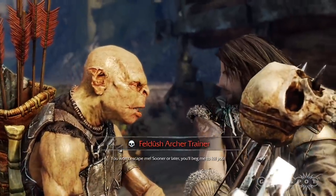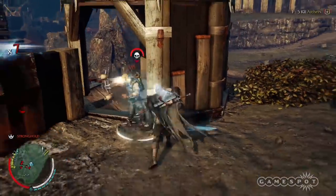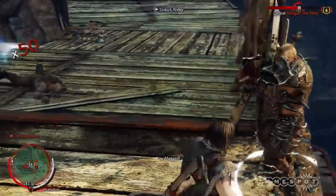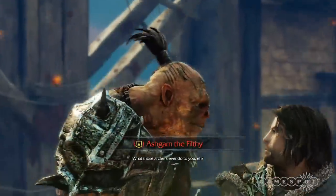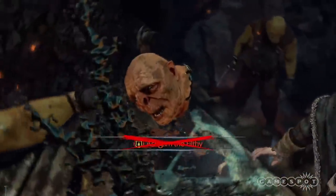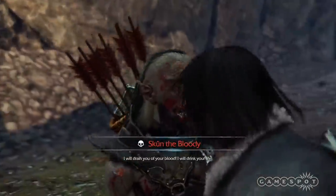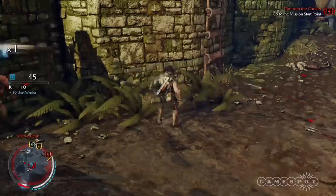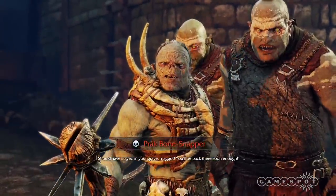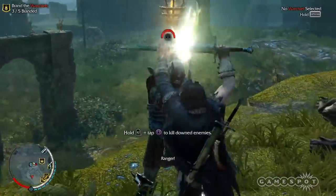The standard Uruk-Hai are your primary foes, though captains and war chiefs are the most challenging ones you'll face. A captain's arrival is a big deal — your sword meets the leader, the camera zooms in, and the Uruk taunts you. Upon a first meeting, the captain may promise you a grisly dismemberment. Should you die and face the same captain again, he'll wonder how you cheated death: 'Should've stayed in your grave, maggot. You'll be back there soon enough.' Such melodrama!